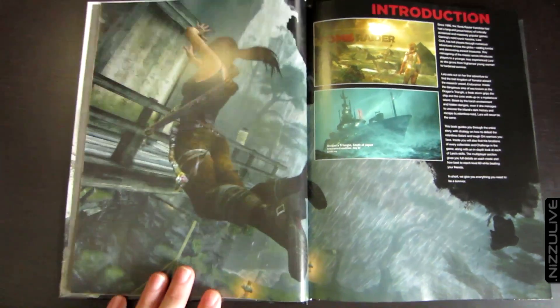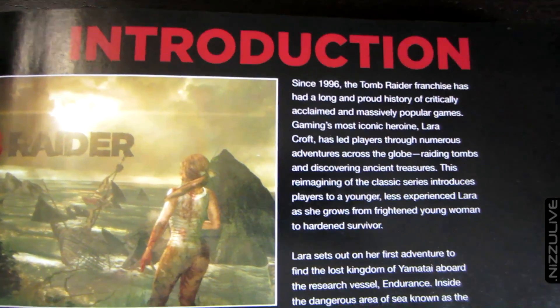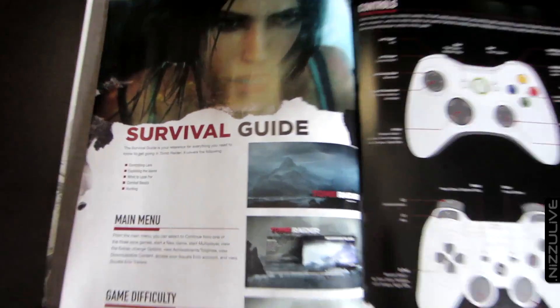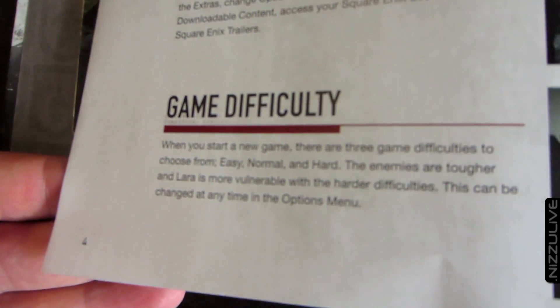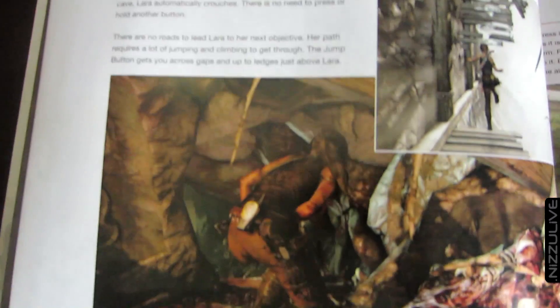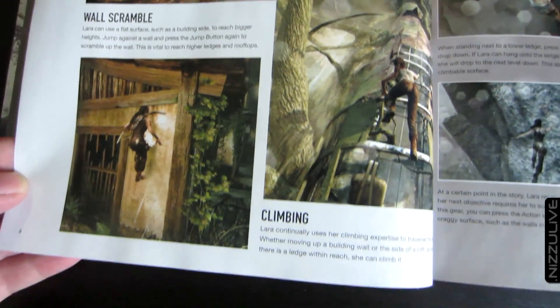As I watch this video I'll just look at the guide and explain everything that's in here. First off, you've got an introduction which is basically just a few paragraphs about the Tomb Raider series, setting the stage for this new game. And here we have a survival guide which basically explains how to control Lara, exploring the island, what to look for, combat basics, and hunting - all of her different movements.